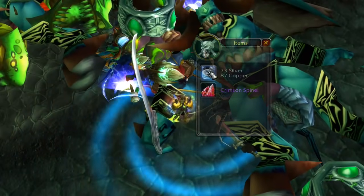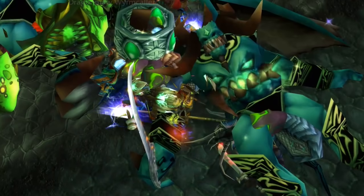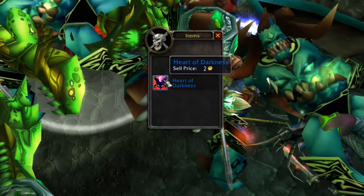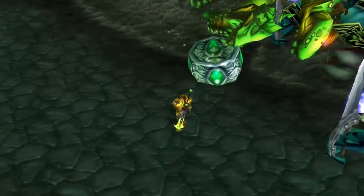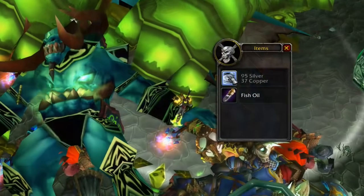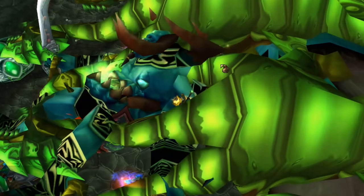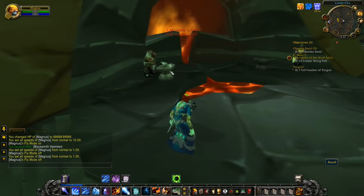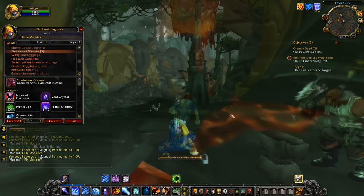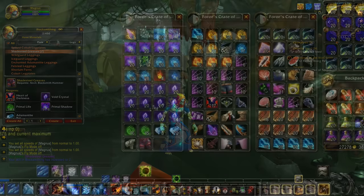Next we have the Heart of Darkness, which sells roughly for 300 to 500 gold. This is a very low drop chance from the trash mobs in the Black Temple and the Battle for Mount Hyjal. If you're playing in a particular phase when these items just come out, they are going to be considerably more expensive than further down the line. These are required for 33 different crafted gear pieces, including Shadow Resistance gear which is very essential for tanks on particular bosses in Black Temple, as well as some really good DPS gear.